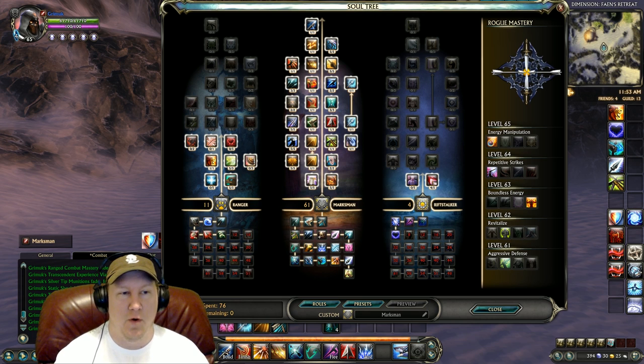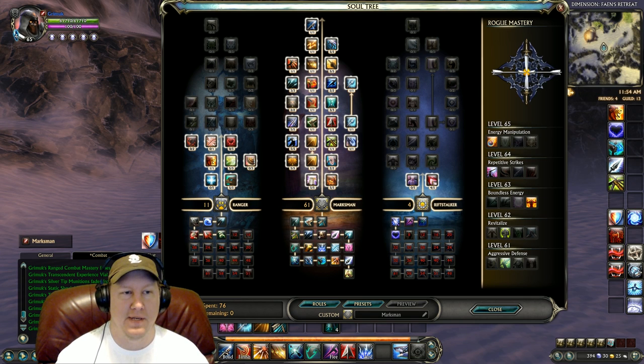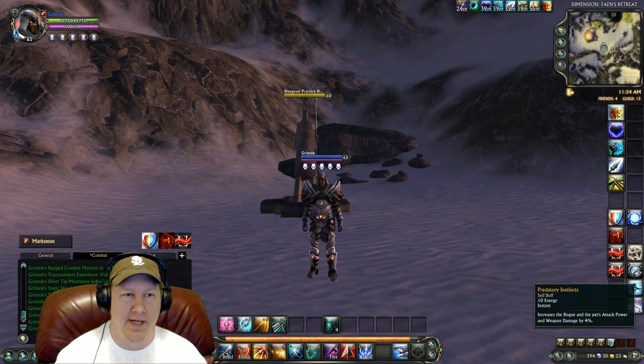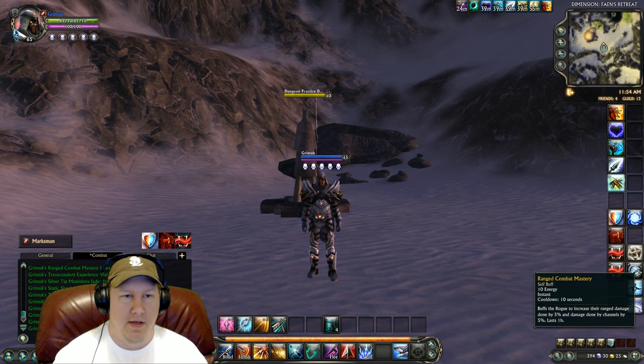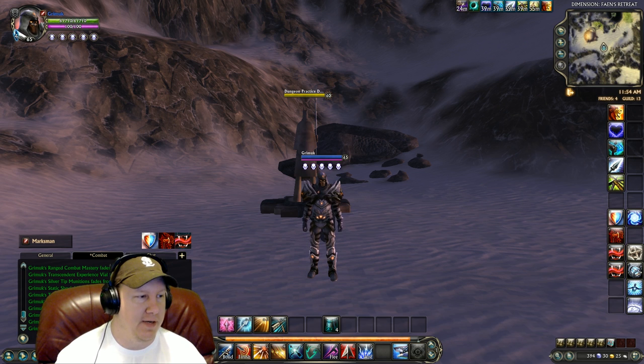Now if you want more healing instead of more damage, you may go with Planar Variation — it's completely up to you. I went with more damage because I'm at range and I've already got Riftstalker to help me survive a little bit. But if you need more survivability, feel free to get Power Variation instead. Our buffs are Predatory Instincts, Plane Bound Resilience, Silver Tip Munitions, Static Shock Munitions, and Ranged Combat Mastery, and of course any Guild or Planar buffs that you feel like running.